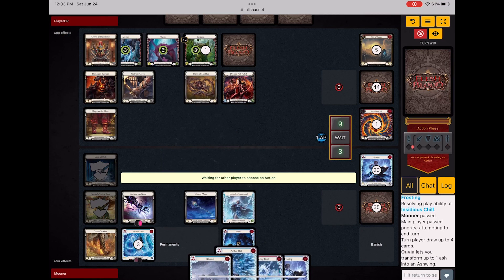I draw into a freezing point. Here we go — I can potentially kill her if I can strip all the cards out of her hand, because I have Metacarpus Node up.